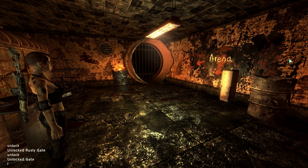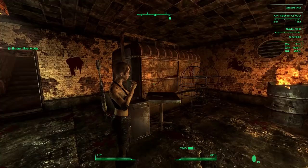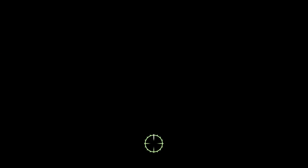I believe the fix for this is: I need to go ahead and type in 'set stage' — and I believe the load number is 03 on my end — then 0108B space 125. Yep, here we go, that sets the thing correctly. It says now I'm ready to fight. 'Are you sure about that? Once I lock the door there's no going back — arena rules. If you're ready just step on in.' And now it's unlocked — excellent.